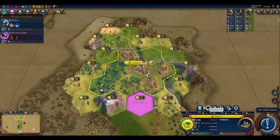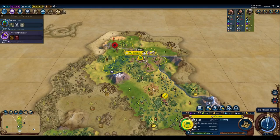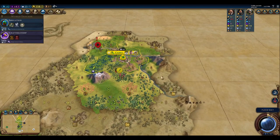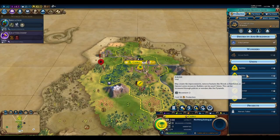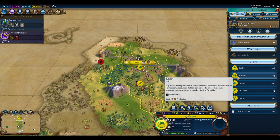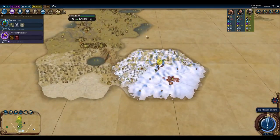We've got border growth in one turn, so I'm going to go ahead and start working on Irrigation, and I'll buy this tile after we get the border growth. One turn until we finish our Granary. We've got our border growth — now we can purchase this tile here. Let's start building a Builder.